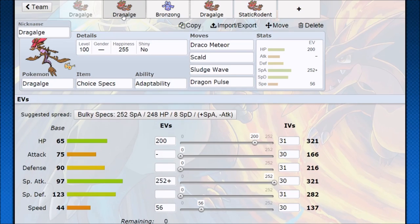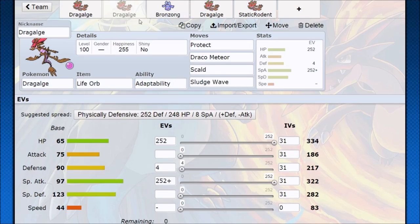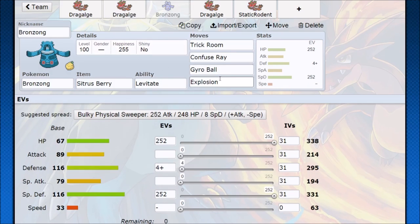Since Dragalge has such a low speed, maybe we can use that in our favor by going Trick Room. I was thinking Bronzong — we don't see it too much anymore but it's still an excellent Trick Room Pokemon for this situation. Dragalge is going to be using Sludge Wave mostly, and Sludge Wave hits everything on the field, but Bronzong as a Steel type is immune to that, making it a very reliable Trick Room setter. With a Quiet nature, Dragalge becomes one of the fastest things on the field once Trick Room is active, keeping all its HP bulk. Life Orb lets it switch between Draco Meteor and Scald.